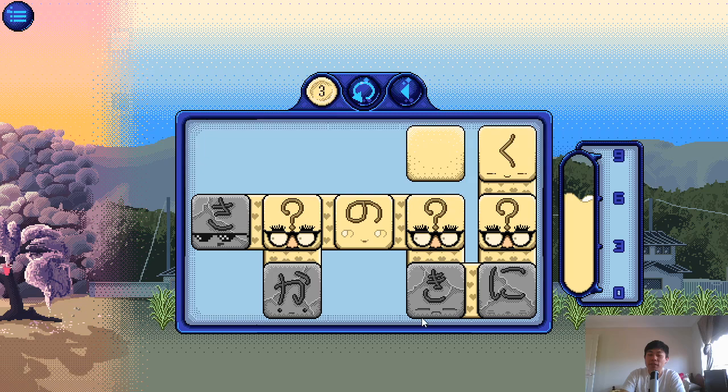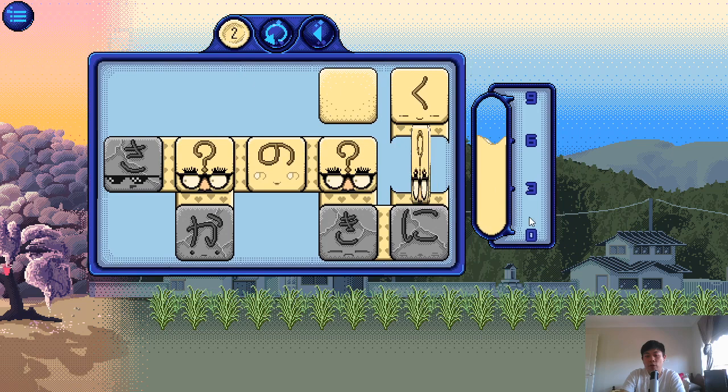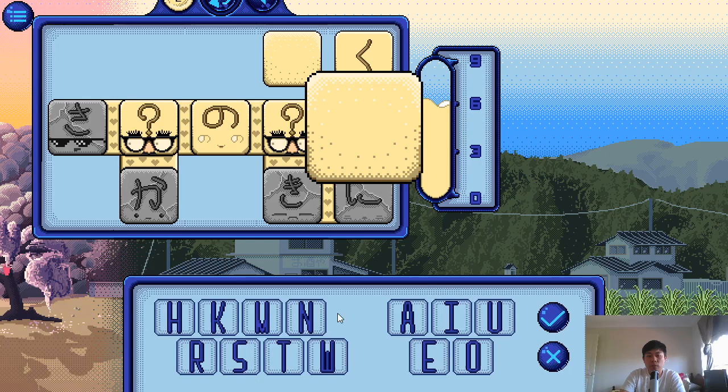Because of the last level, I know that this guy with the thug life sunglasses is Sa. This guy here is Ka. This guy with the sad eyes is Ki. These equals eyes are Ni, and this is definitely Ku. So if Ni and Ku are both friends with this mystery character, then it's either Ki or Ku — let's just take some guesses. Got it!